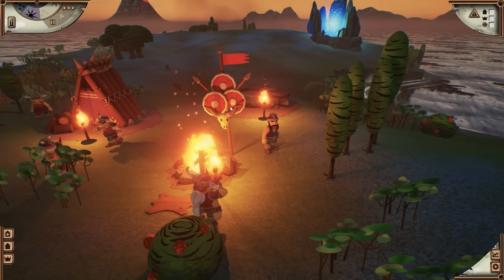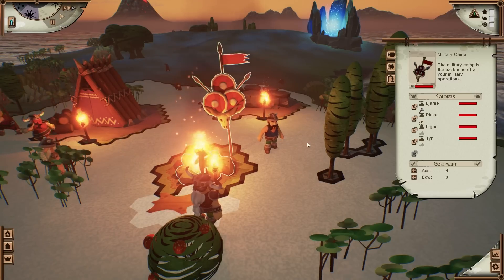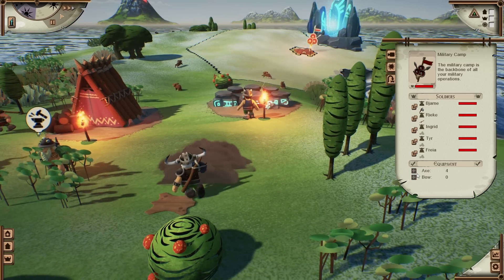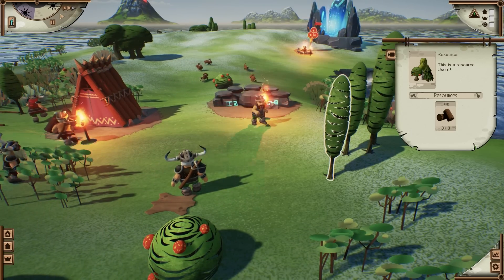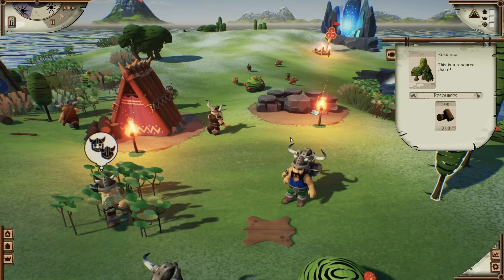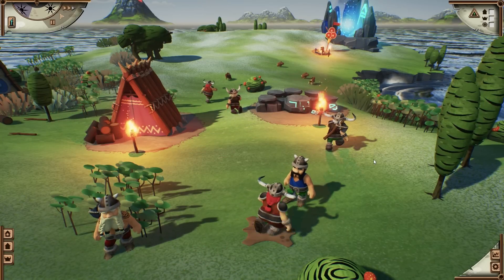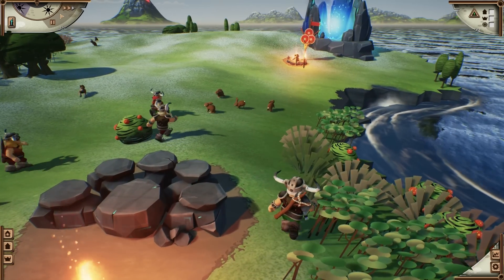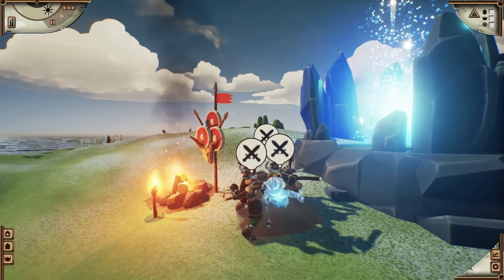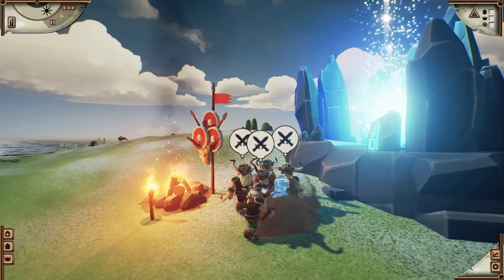You can't properly go to war without a war camp, so I build one and arm my Vikings. After that, I can relocate my camp to where the action is. In this case, the enemies are still quite the pushovers.